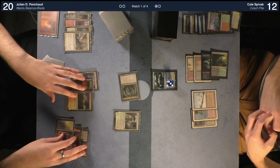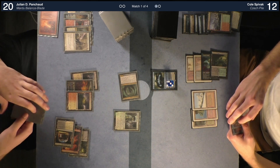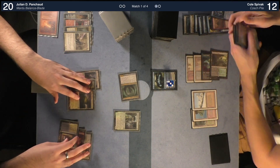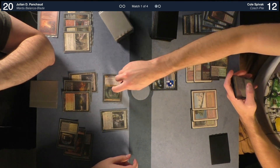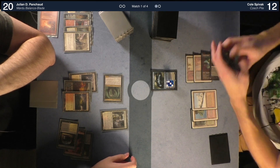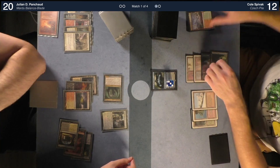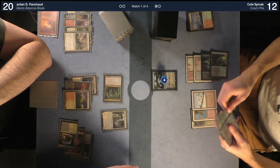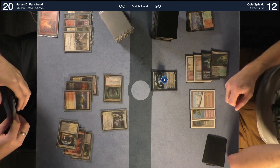Wait — did I lose a life on that fetch? Chat, did I lose a life from my fetch land yet? One two three four five six seven — so I need to lose one more. One two three four five six seven eight — yeah, I'm at 12. Okay. Attack Jace — Jace is attacked. Person at three.